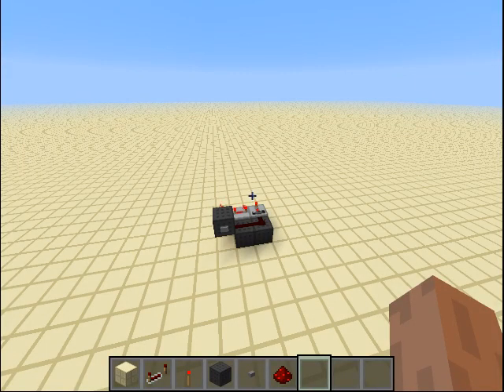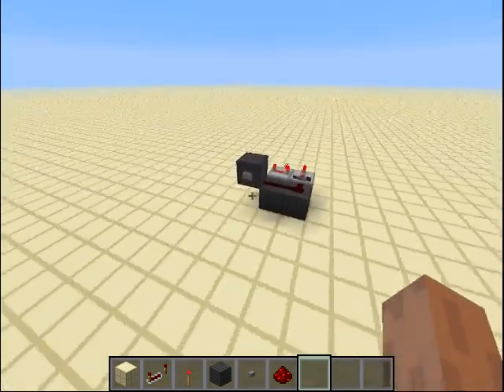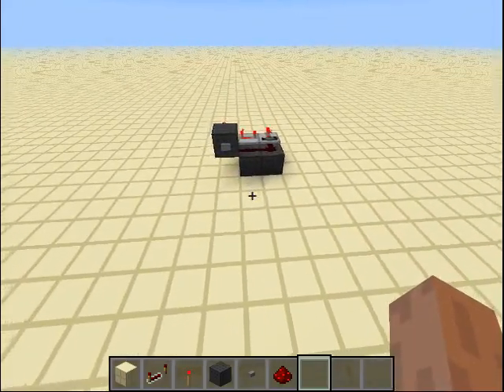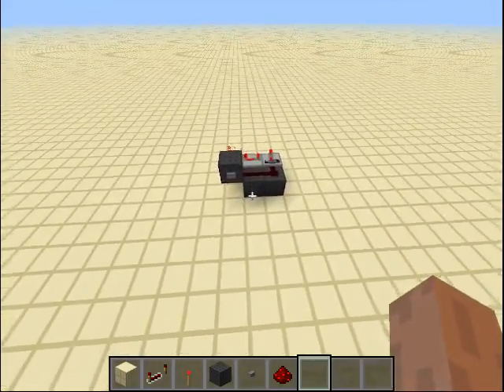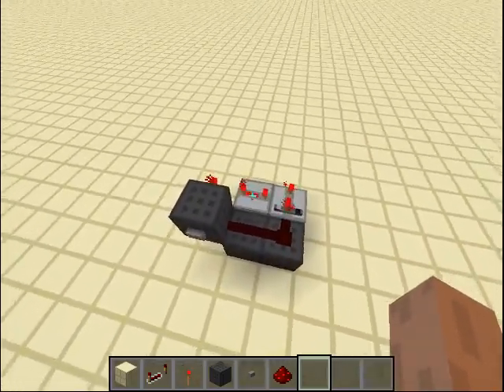Hello everyone. Minecraft 1.4 just came out today and I already tested some stuff. I got a new test world here, since it's so easy to make now. And of course one of the first things I tested was the new repeater lock ability, or option, or whatever you call it.